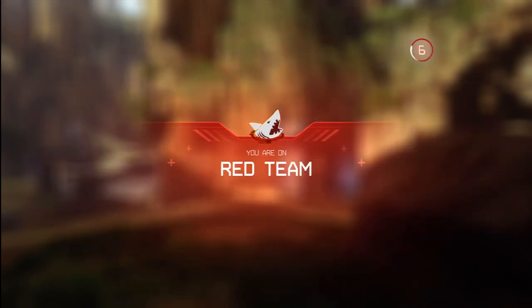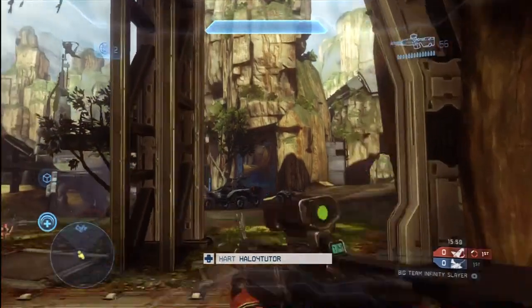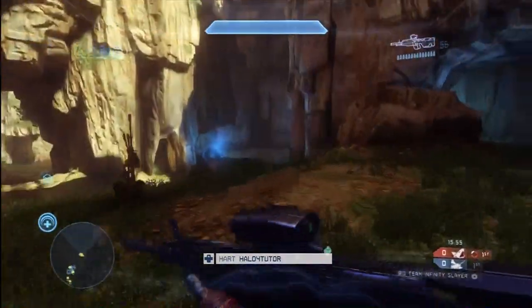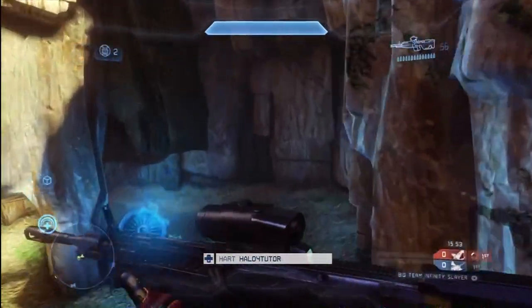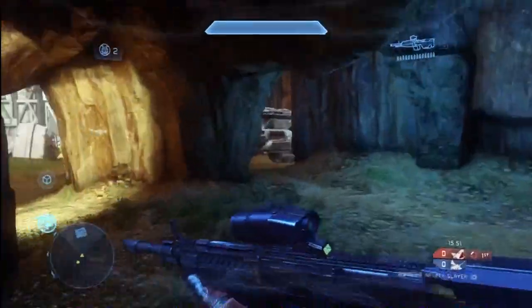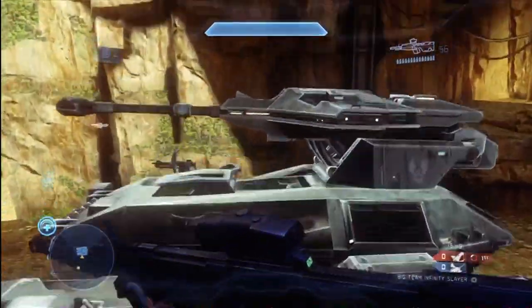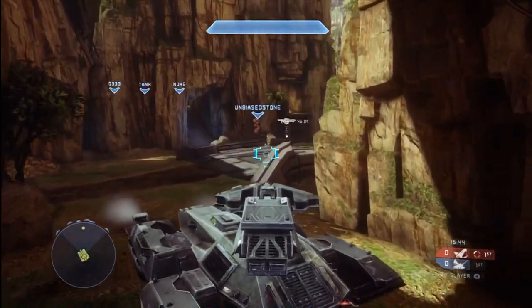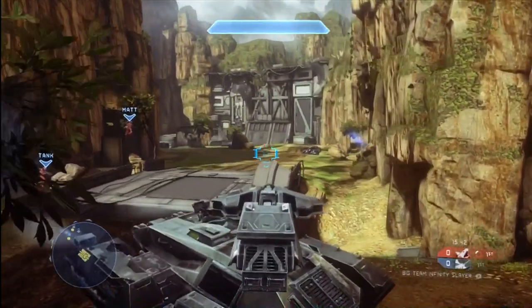So between the two of us, we scored 59 of our team's 100 points. Two-thirds of the points scored by our team were scored by Unbiased Stone and I. That's eight players on our team, but two of us scored two-thirds of the points — so we really had a strong game. I'm just going to do a little more casual commentary this time around, just kind of walk you through what I was thinking, what I was doing, and just give you some of my thoughts and impressions along the way.